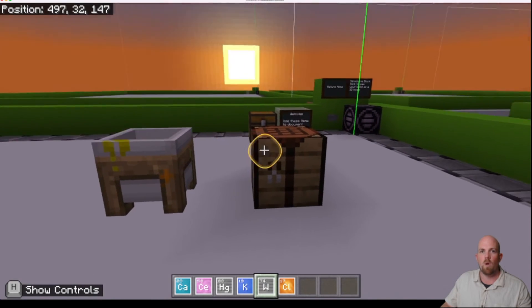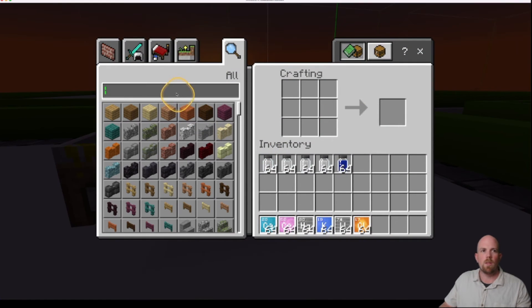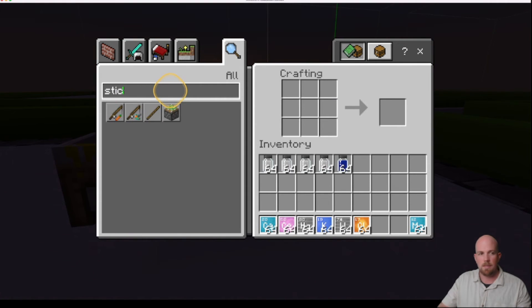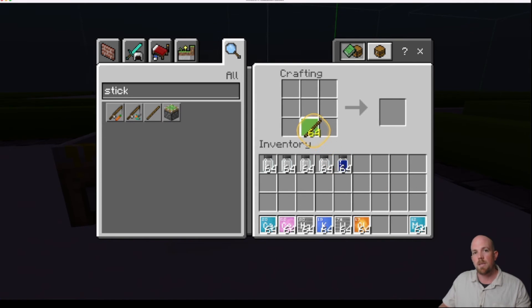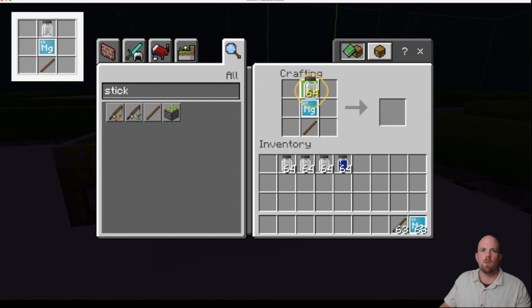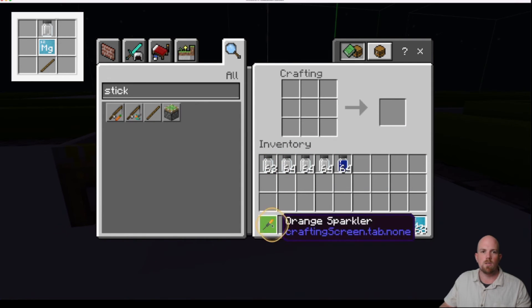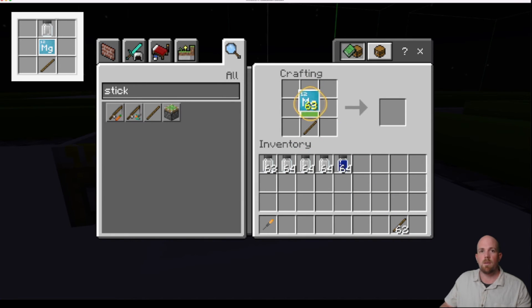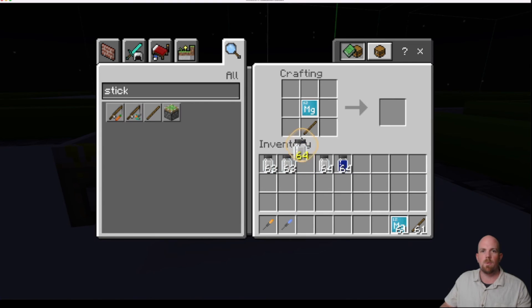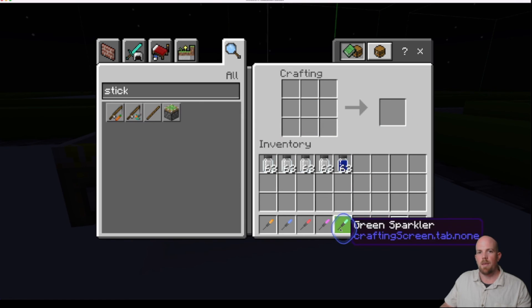Let's jump out of the compound creator and come over to the crafting table. The only extra things we're going to need are magnesium and a stick. A stick goes on the bottom followed by magnesium in the middle, and then we have our colors. We'll do each color one at a time. Place the first one in — there is my orange sparkler. Then we just do the same again with stick and magnesium: blue sparkler, red sparkler, my potassium purple one, and our last one to give us our green sparkler.